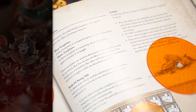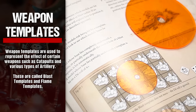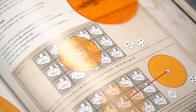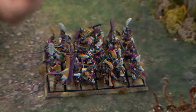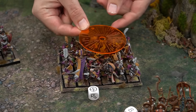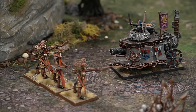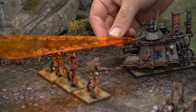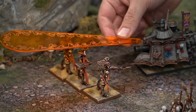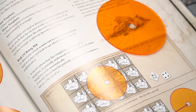Next we'll cover templates. These are used to represent the effect of certain weapons such as catapults and various types of artillery. Firstly, blast templates — a blast template is a round template 3 or 5 inches in diameter. And then we have flame templates — a flame template is a teardrop-shaped template approximately 8 inches in length. These are both used to determine which models are hit by an attack that has an area of effect or blast radius.